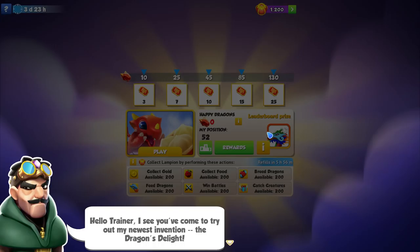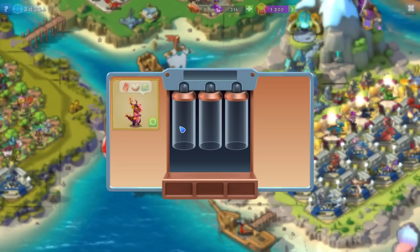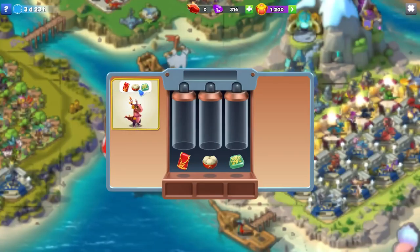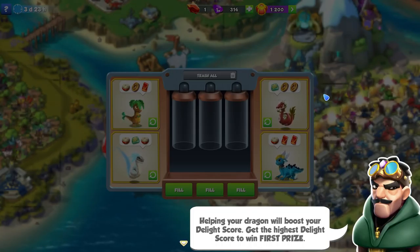So hello trainer, I see you've come to try out my newest invention, the Dragon's Delight. They've kind of changed up some of the pictures here which is kind of weird. One of your dragons wants to play too! Drop items in the Dragon's Delight to help your dragon play. You can see we've got Andy here and he's asking for some cigarette packet, some dumplings and a jade dragon — I don't know — chess piece or something like that. A Shogi piece. That's what I've called them for now anyway.